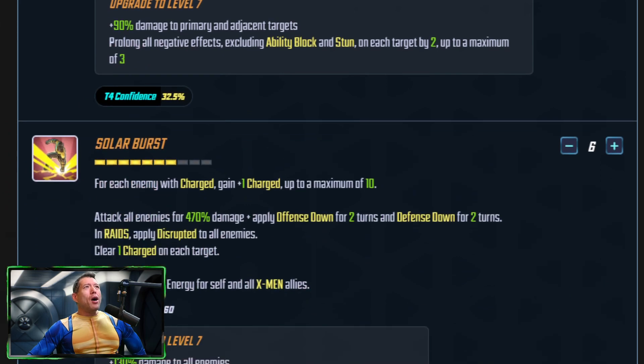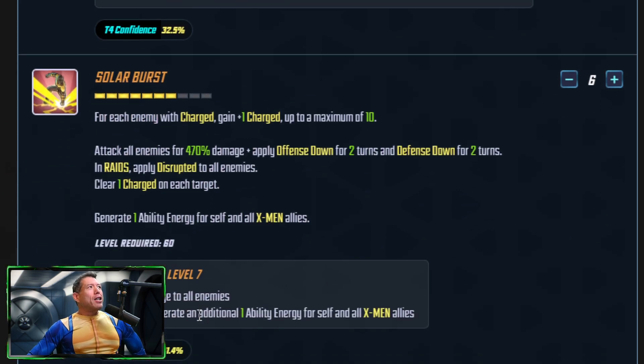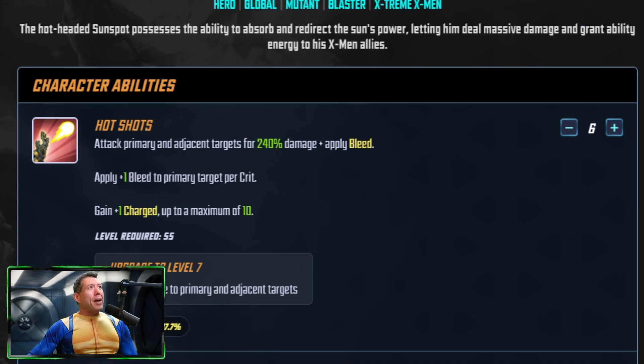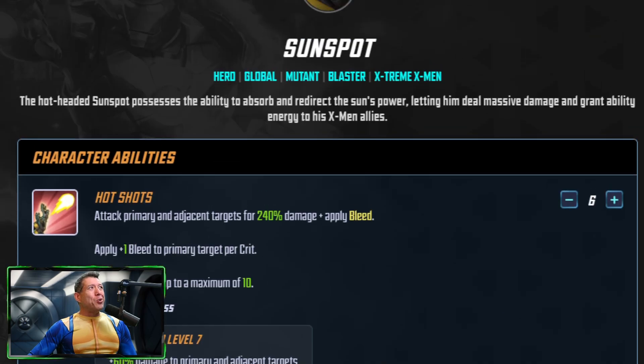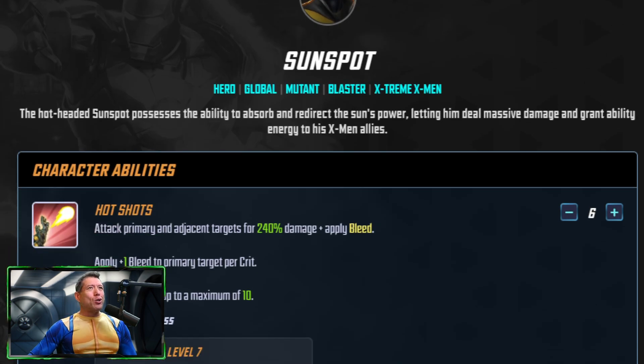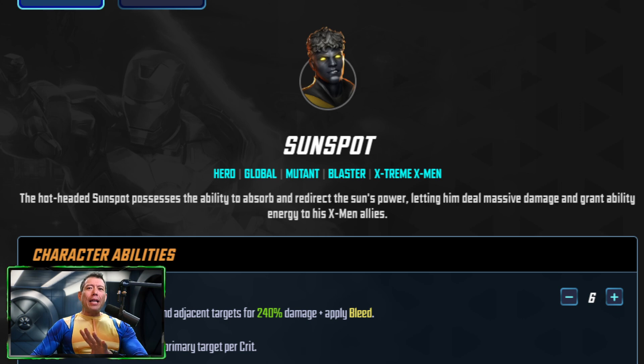To rank the T4s: the passive is the best because it affects the entire team. The special ranks above the ultimate since you use it more often and it prolongs negative effects. The ultimate provides good ability energy for self and all X-Men allies — not just Extreme X-Men — which is a nice bonus. The basic is the one you can skip if you're short on T4s.